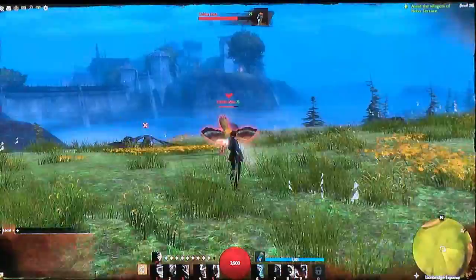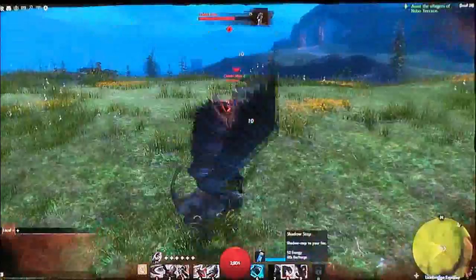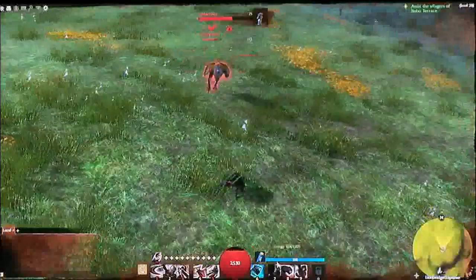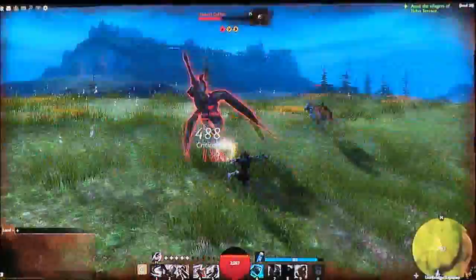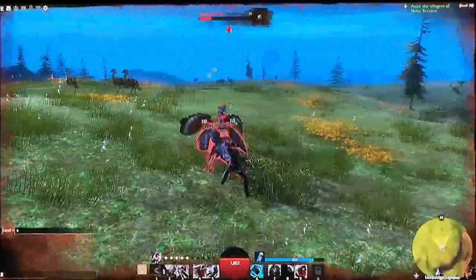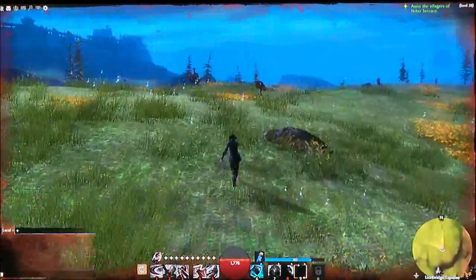One of the other abilities unique to the Thief profession is something we call Shadow Step — the ability to teleport in and out of combat quickly. Sarah has now switched to Dagger Dagger, which provides another very powerful skill called Leaping Death Blossom, which she did a pretty good job of using just now.